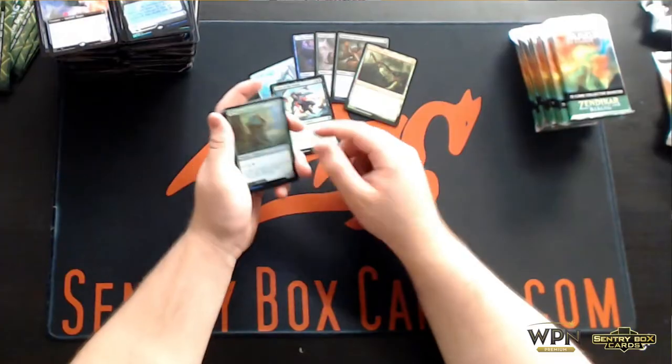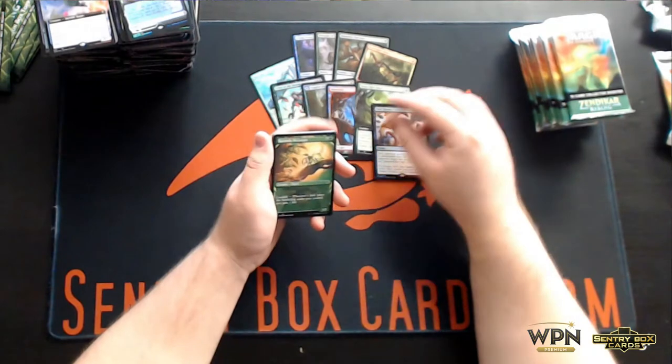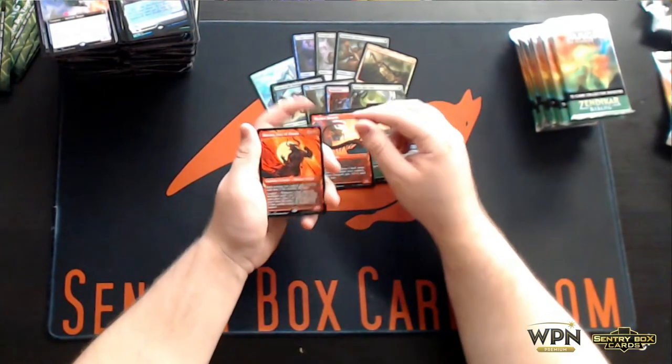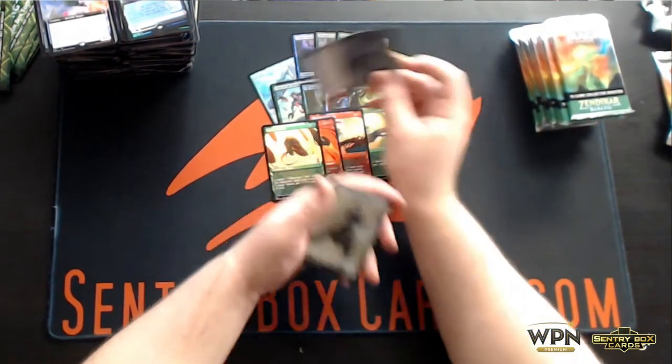Scion of the Swarm, Tangled Florahedron, Mountain, Orin Reef, Shroel Sadr, Kazandu Nectarpot, Skyclave Geopede, Morag Fury of Akum, Canopy Bailiff, and Tabarakk's Hope's Demise.